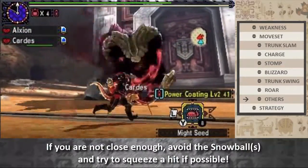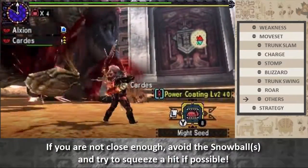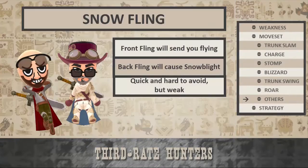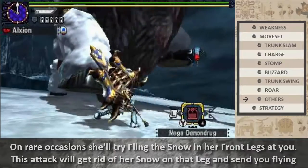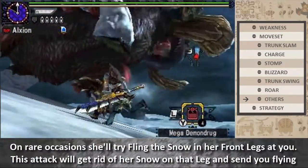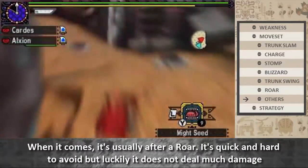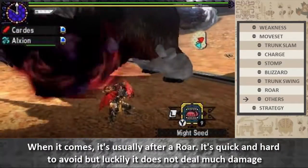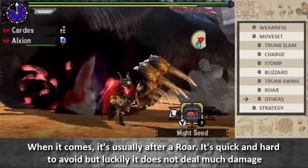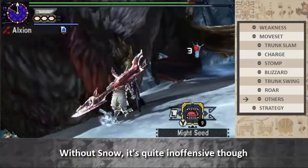If you're not close enough, avoid the snowballs and try to squeeze a hit if possible. On rare occasions, she'll try to fling the snow on her front legs at you. This attack gets rid of the snow on her leg and sends you flying. It usually comes after a roar — it's quick and hard to avoid, but luckily it doesn't deal much damage. Without snow on the leg, it's quite inoffensive though.